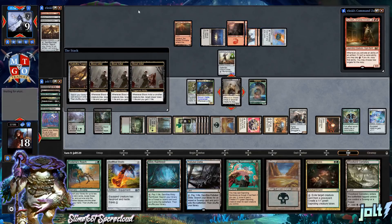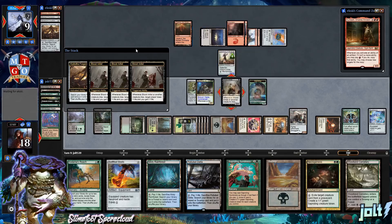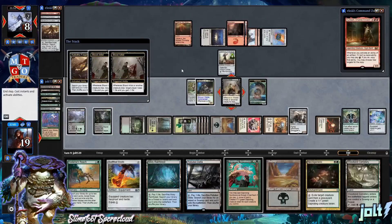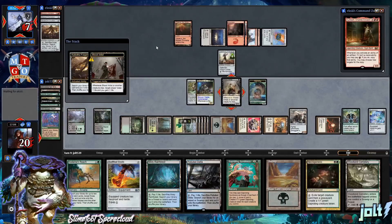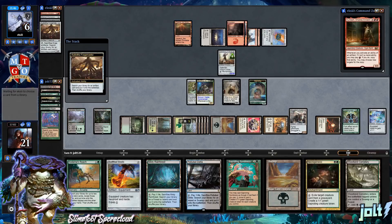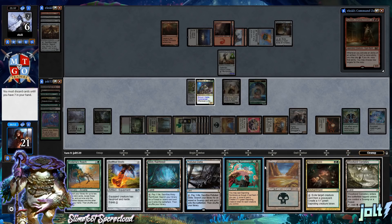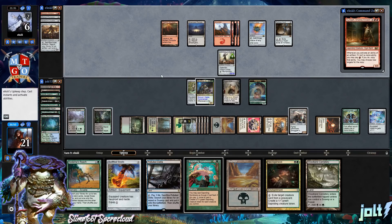The good thing is Colossus does not have Trample. We get three Blood Artist triggers, putting us back up to 21. The opponent goes for Nevinyrral's Vault — exile all non-land permanents. We can't do anything in response — no sac outlet unfortunately, and it was activated during our upkeep. We discard Misty Rainforest since we have Woodland Cemetery.